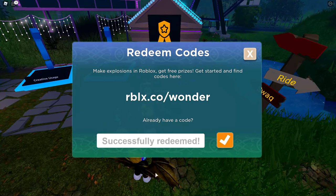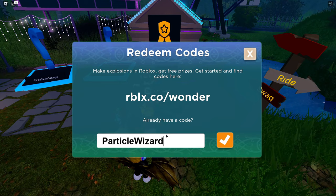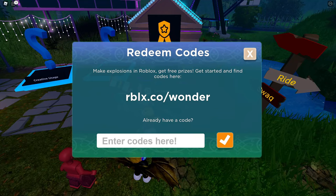The third code is 'particle wizard', and that will give Tomes of the Magus.